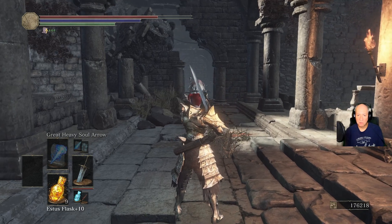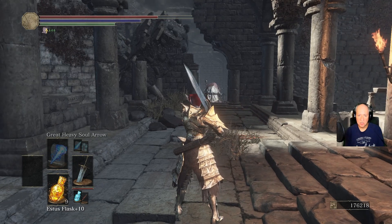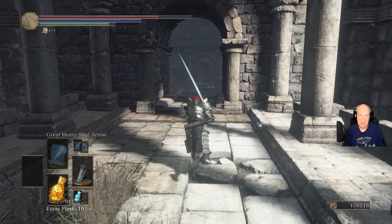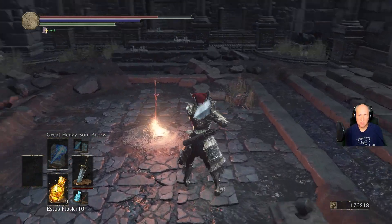You're going to just want to run in. He's going to summon Ricard from Dark Souls 1 — the one you get the Ricard's Rapier from. So he's going to summon him, and you're just going to want to kill him and then kill Ricard. He's basically naked, so outside of getting stabbed to death by his rapier, you should be okay.